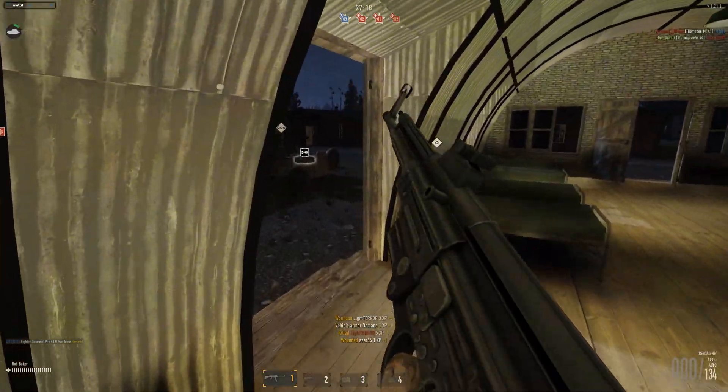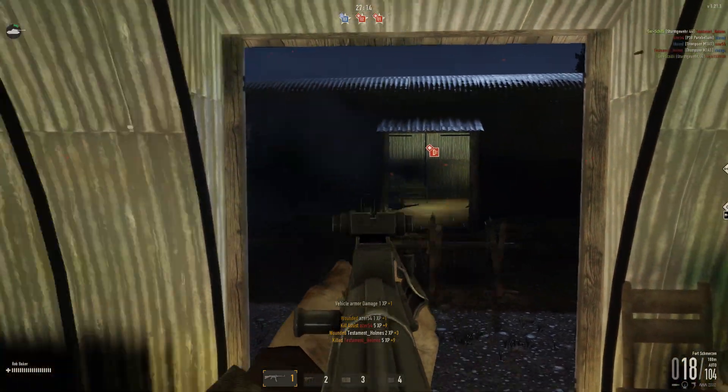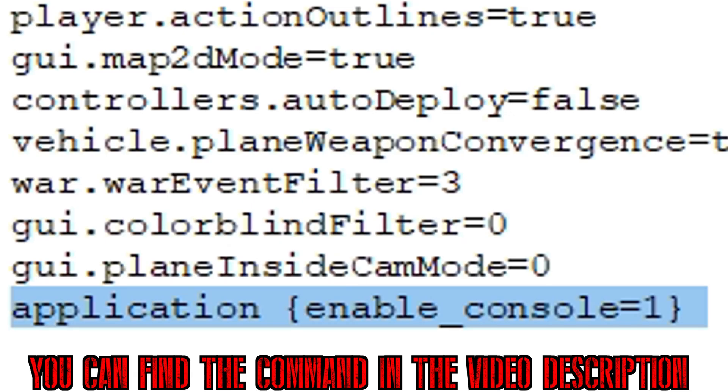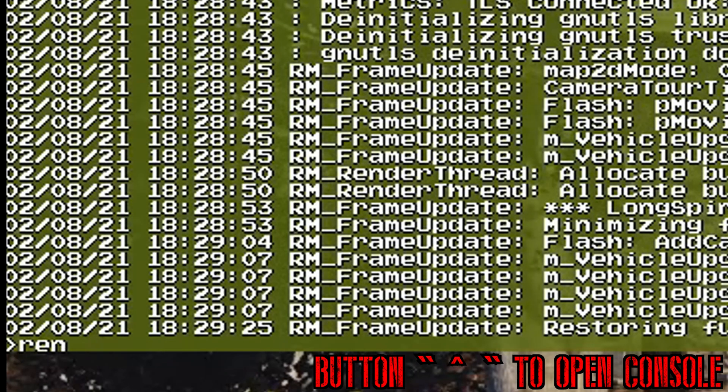If you would like to test the experimental graphics settings for yourself, you first need to activate the console. For this, go to your HNG sync, go to file and open the local settings. After that you need to copy in the application enable command. Once you did that, make sure to save your file. Once you have joined the FPS game, open up the console and type in the render command.